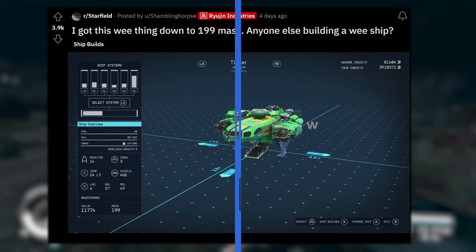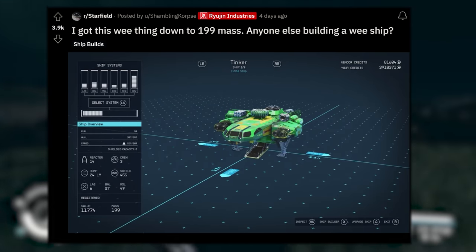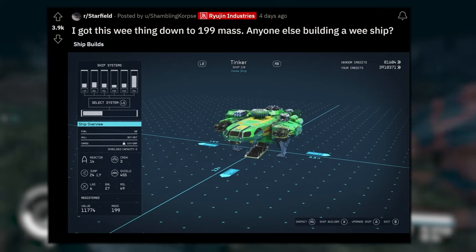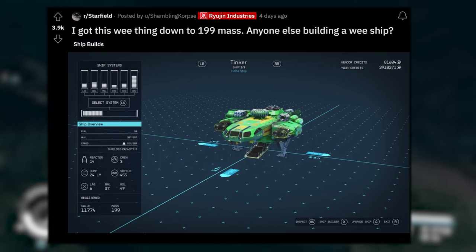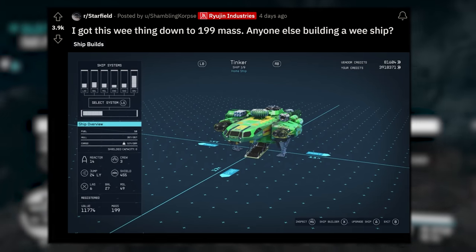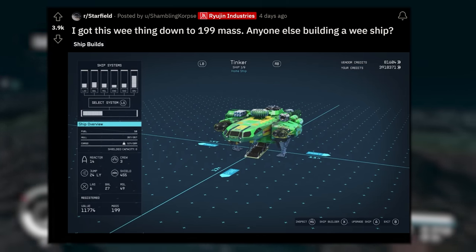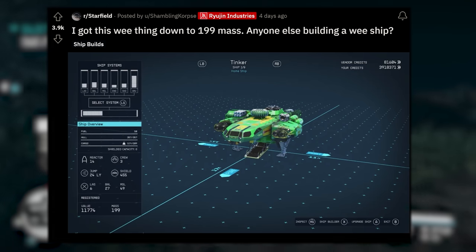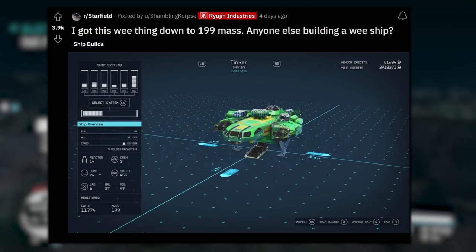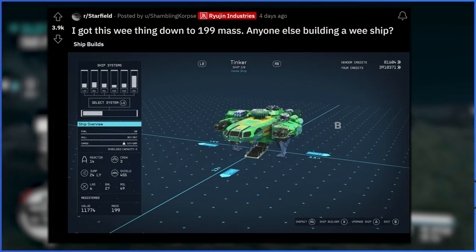We've been taking a look at some absolutely massive ships. Now to the other end of the spectrum — down to a Wii ship. This one says 'I got this Wii thing down to 199 mass. Anyone else building a Wii ship?' This comes to us from Shambling Corpse. It looks like just a cockpit with some landing gear, some bolt-ons, and probably an engine on the back. Personally, I would not feel comfortable taking this into combat. This thing is absolutely tiny, but it probably handles like a dream.